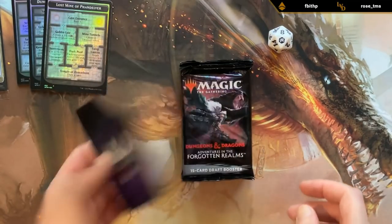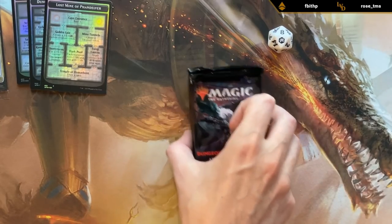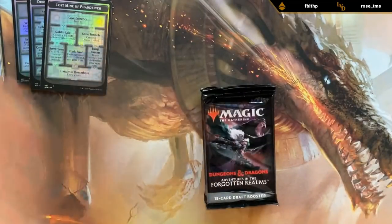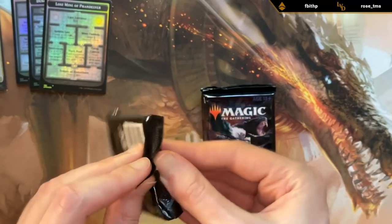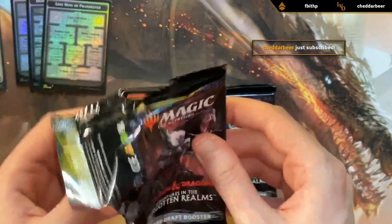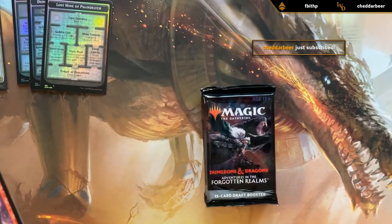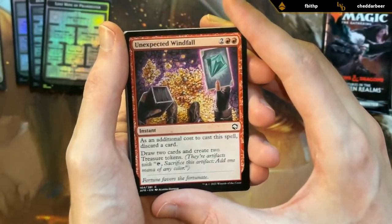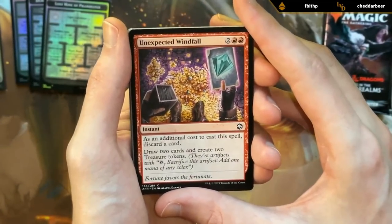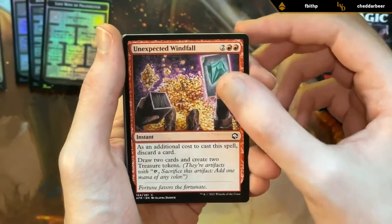And then it's time to open some packs. Booster number one. I'll be sorting these by color — that way it's easier to build a deck afterwards. First card: Unexpected Windfall.